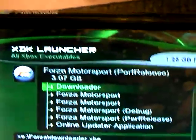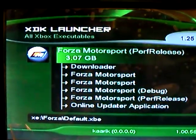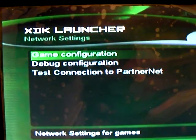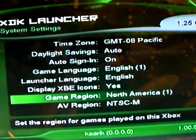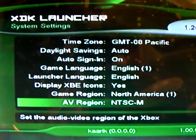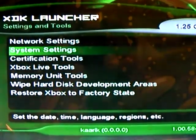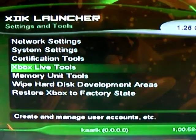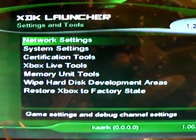I'll show you that menu real fast. Network settings. Games config debug. Test connection to partner net. System settings — day and time, Pacific, English, game region. You can change the region — it's set to North America. TV settings, audio video settings. Certification tools — some of this stuff you don't want to press because it'll erase the hard drive. Do not press A here, or here. I don't know what this does. I don't really want to mess around too much.